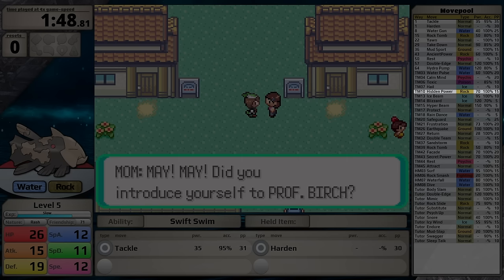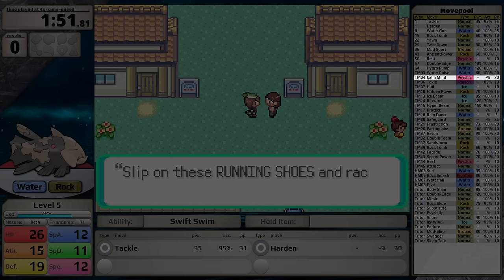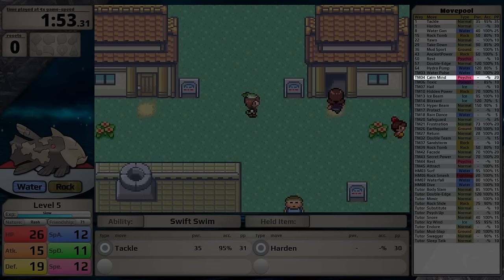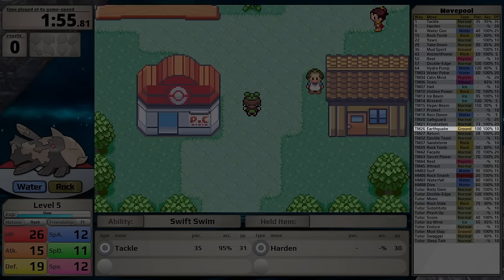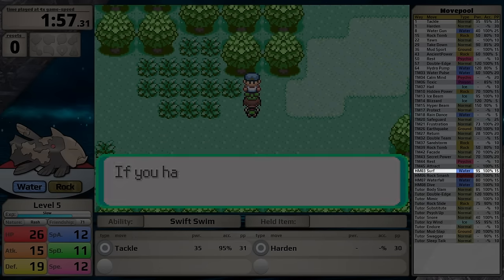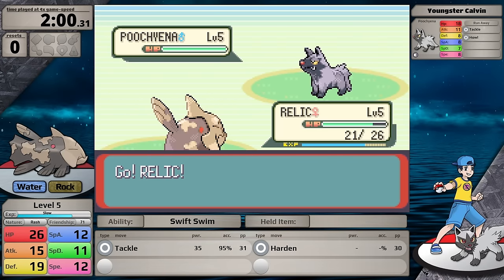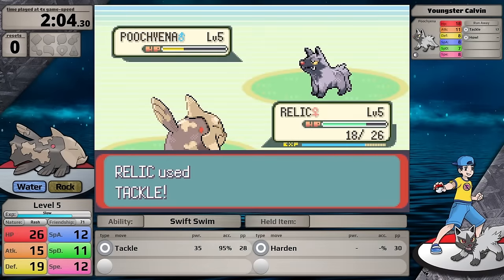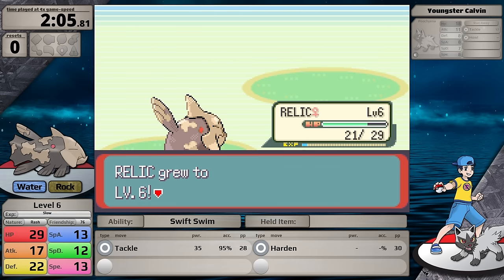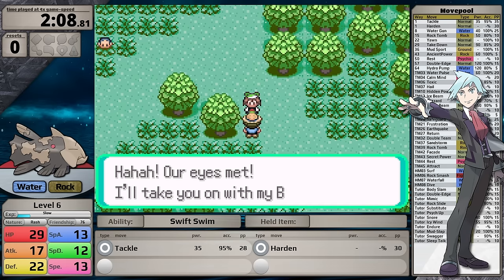It will also get some fantastic moves: Yawn at level 22, Rest at level 50, Calm Mind once I access the TM by defeating Tate and Liza, Ice Beam from the abandoned ship, Earthquake just before the conclusion of the plotline, and Surf after defeating Norman. Because of its incredibly low Special Attack and my reliance on Surf and Ice Beam, I decided to give Relicanth a Rash nature, boosting Special Attack and lowering Special Defense.